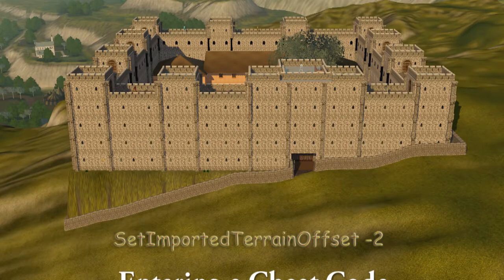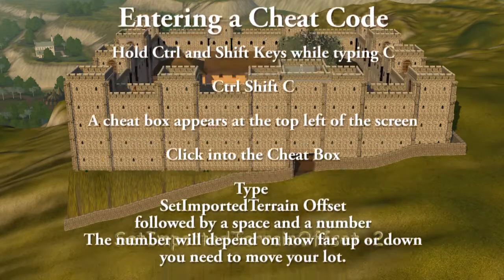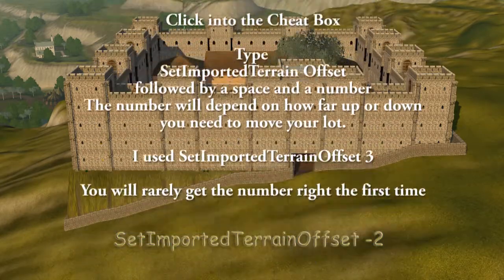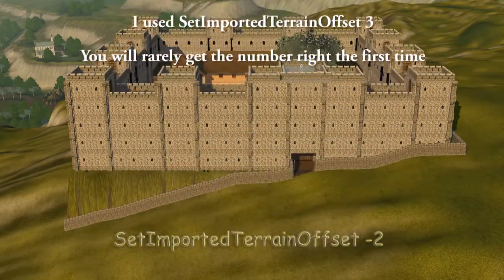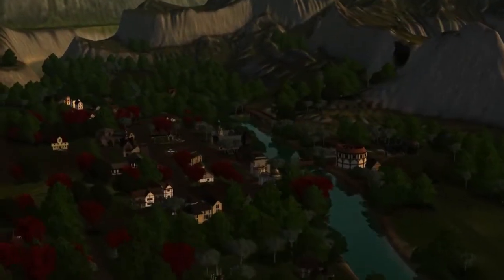Hello and welcome to my tutorial on the Set Imported Terrain Offset cheat. To open the cheat box, hold Ctrl and Shift keys and type C. I'm doing this in Dragon Valley.